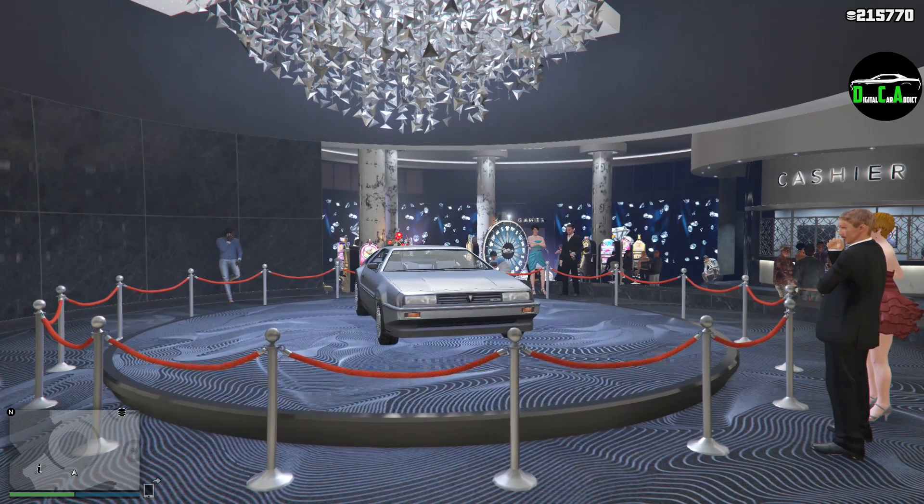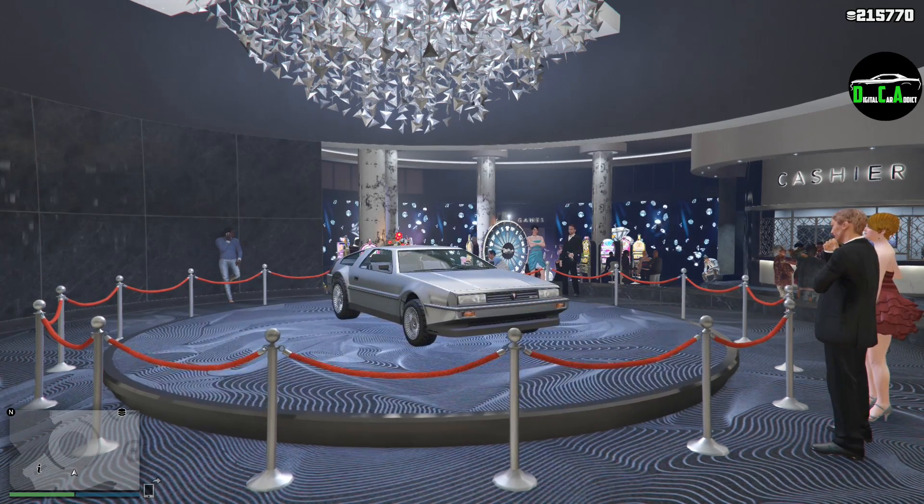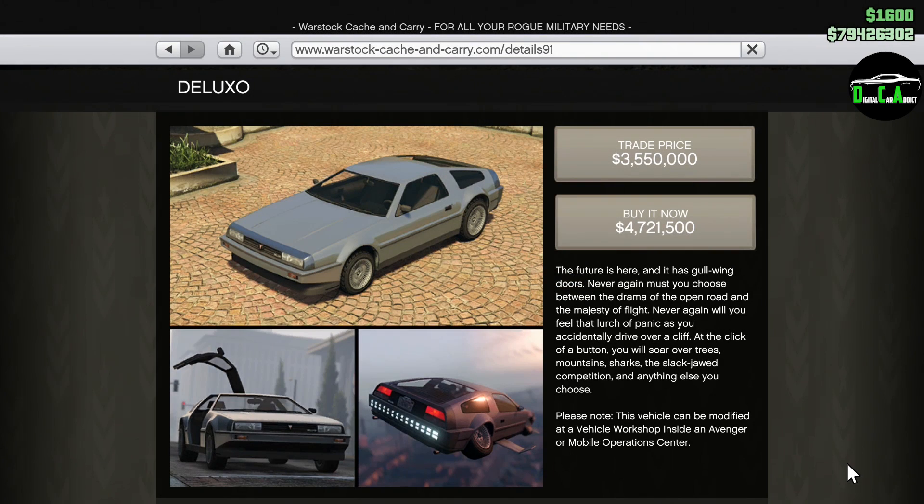The current casino podium vehicle is the infamous Emponte Deluxo. This sports classics car is primarily based on the DMC-12 DeLorean and normally costs about $4 million. It released about two years ago with the Doomsday Heist update and was the tryhard vehicle of choice before the Oppressor Mk2 came around.